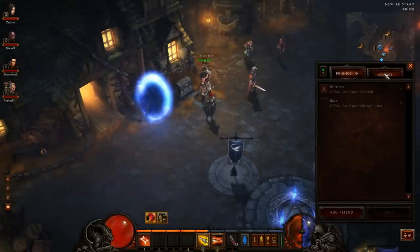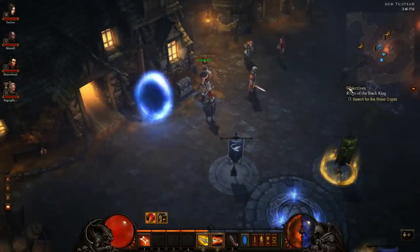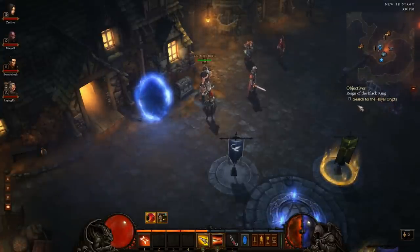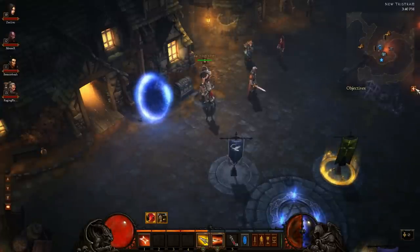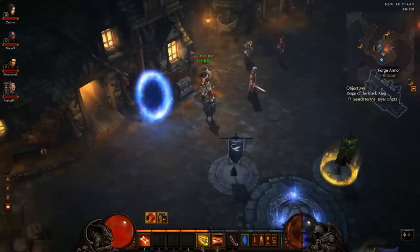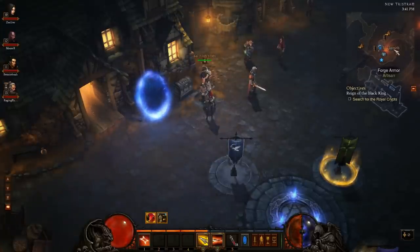On the bottom right you see the social panel, where you can see your friends and recent players you've played with. The objective shows the quest you're currently on — right now it's Reign of the Black King, search for the Royal Crypt — and you can hide or show it. I just completed the quest and now have a new one.